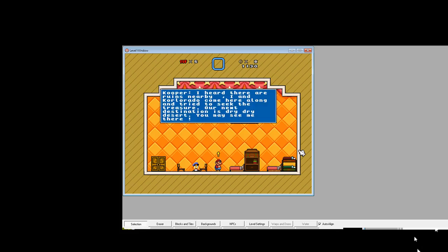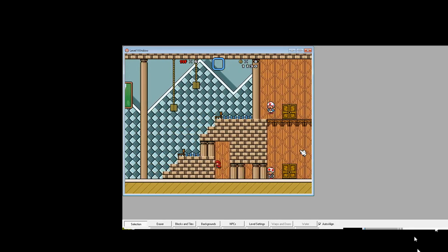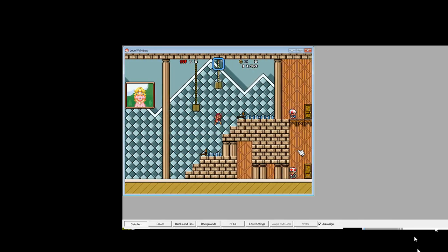I know this location looks really weird — we need some more graphics. I don't have all the party members, only Goombario and Kooper. Let's try to go to the next room.